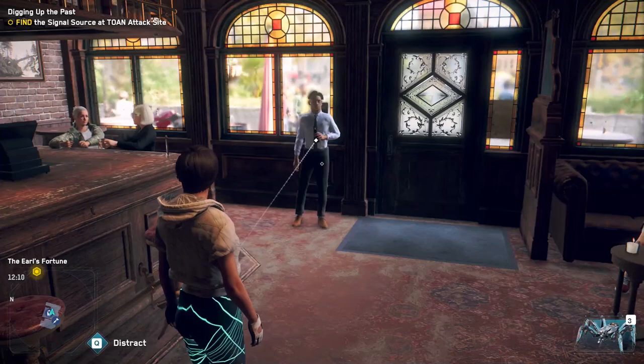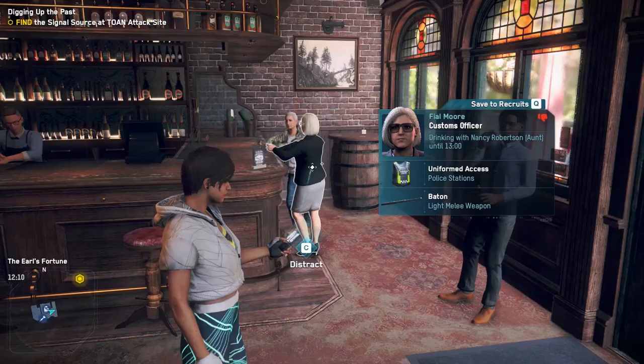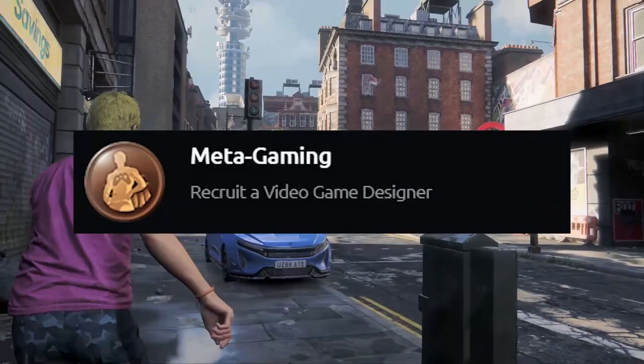Hello everybody! In the game, any person is randomly generated, from the perks to the profession they execute. Now, as we all know, if we manage to find a character that has the video game designer job, we will unlock the meta gaming achievement.